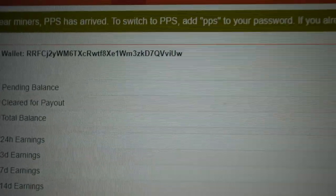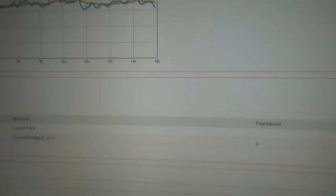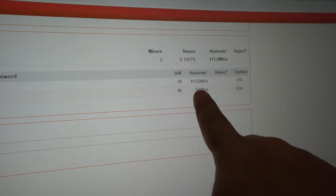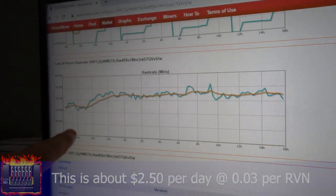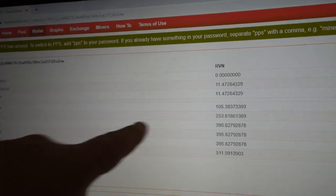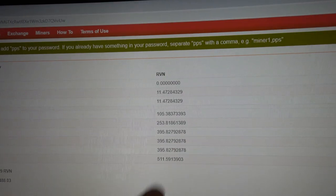Let's take a look at how much cryptocurrency we've earned. Here's the address in the MultiMiner. I also have one small 1060 rig going to this address as a benchmark. That's about 56 megahash total, ranging from 113 to 120 megahash combined. You can see the hash rate bouncing around pretty flat. The 24-hour earnings are about 105 Ravencoin, and three-day earnings are about 253 Ravencoin since I turned this address back on.